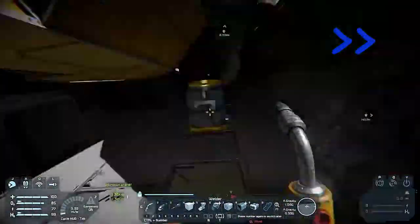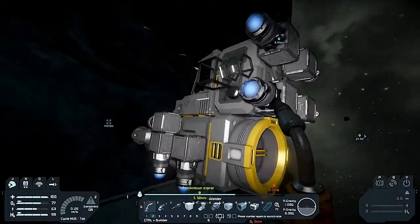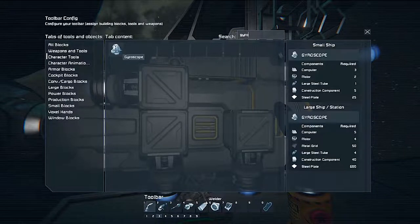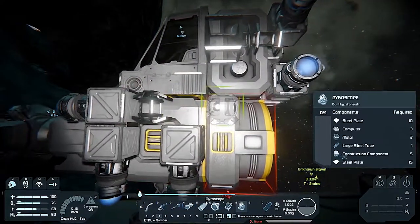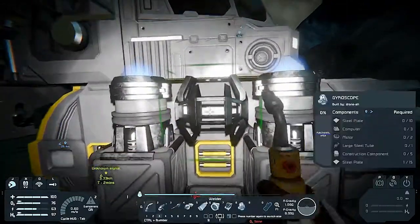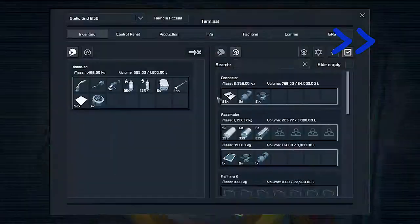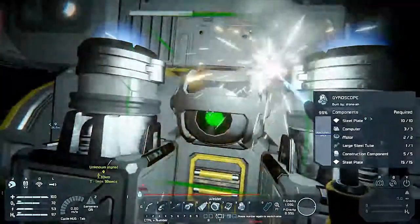I forgot about gyroscopes. There we go — one on this side and one on this side. No real reason, just for some symmetry. Probably need some large steel tube. Gyroscopes online.